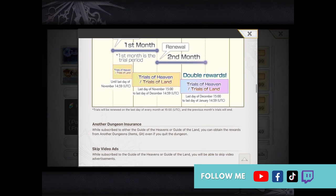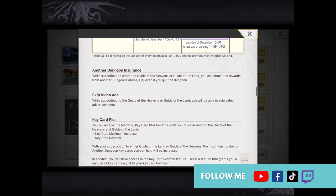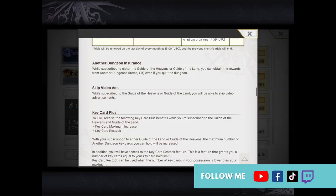Next you get Dungeon Insurance, which lets you keep the rewards you've obtained from a dungeon even if you quit prematurely or can't beat the boss. This is useful if a dungeon gets too hard or you simply want to leave but don't want to lose everything you've earned so far.